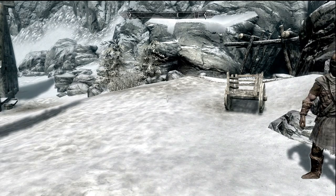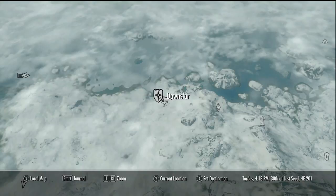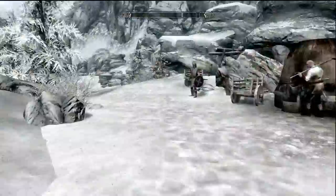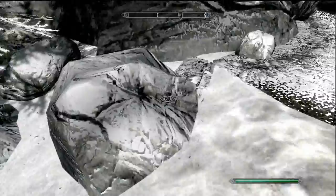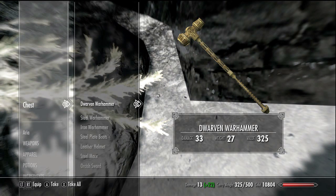I wanted to show you guys something real quick before I go to Solitude. I'm in Dawnstar right now, and the reason I came here is because early game this is very helpful. If you come over here to this Ironbreaker Mine, it's really easy to get to - just follow the houses. When you come over here there's actually an invisible chest right by one of these rocks. Let me find it... there it is.